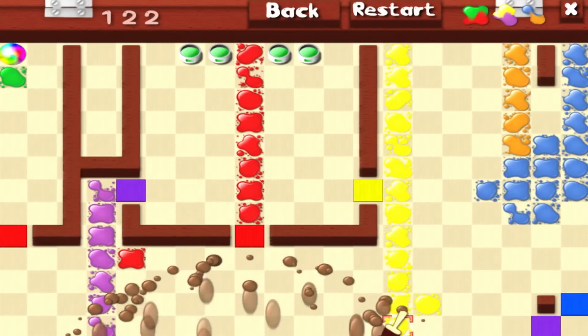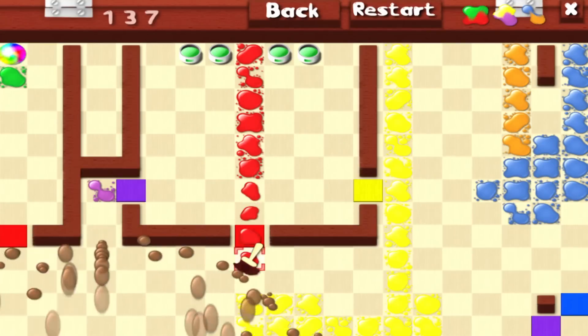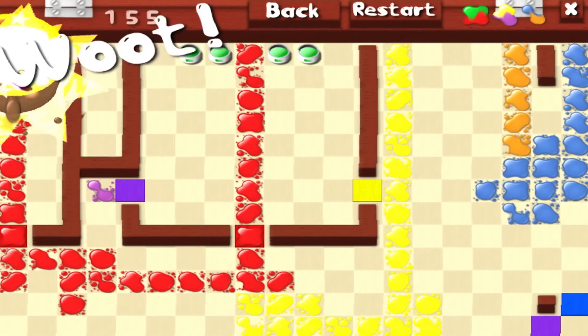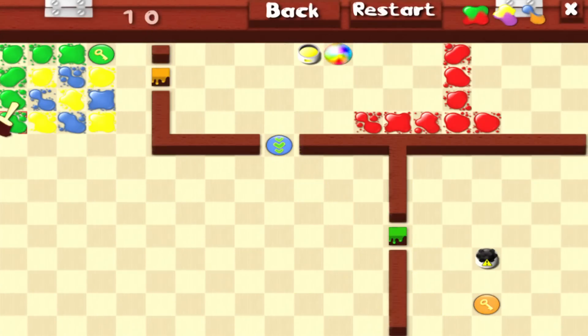We've got a playfield with walls and some paint strewn about. You can't move the paint itself, you can only smear it around, drawing lines from place to place. Mix two primary colors together and you make a secondary color — any schlub who's slept through an art class can tell you that.